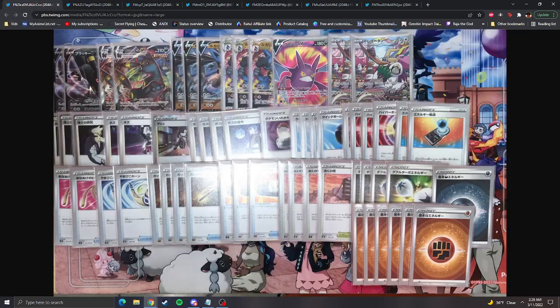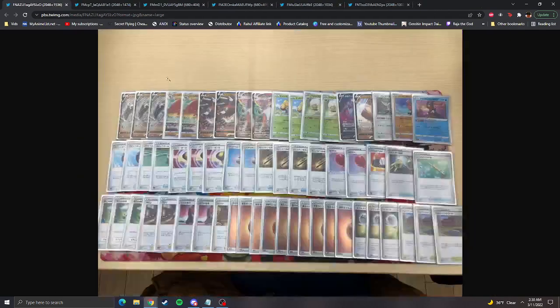Then we have Lucario paired with Single Strike Umbreon for the gust effect — one dark energy, since Umbreon is not the attacker here, you're never planning on attacking with it. But if you need it you have the one. With four Pickaxes, two Echoing Horns, four Boss's Orders, it's very clear what this deck is trying to do — pull up something and pop it every single turn with Lucario.